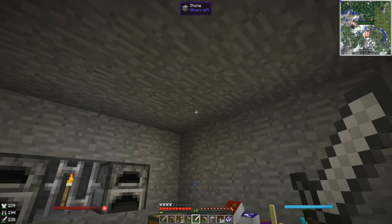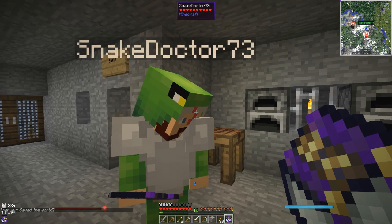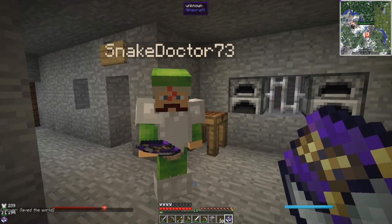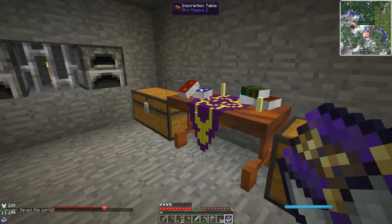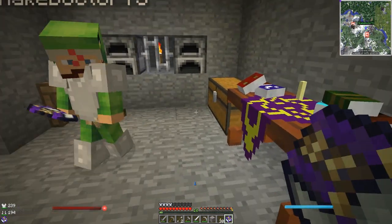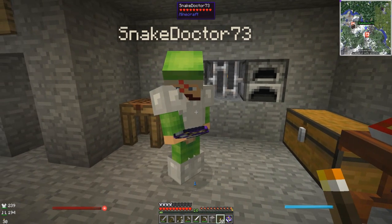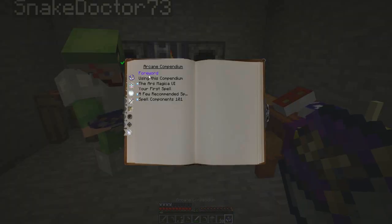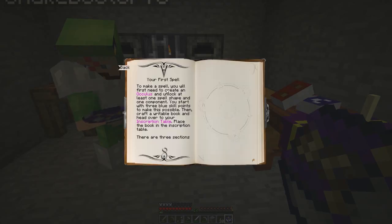Last episode, we did get our arcane compendiums. We've got our inscription table, which looks a little muddly and confusing when you open it, but I think we're going to get it quite quickly. If you open up your arcane compendium and go to the top one, the book page of it, it kind of says your first spell — and it says to make your spell, you need to create an oculus.